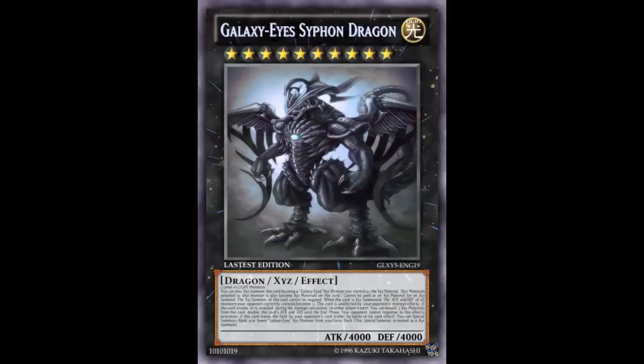And if by chance this card leaves the field by your opponent's card effect — I seriously doubt it'll be leaving by battle since it's 4000 Attack — by card effect, what card effect would make it leave? It's unaffected by card effects, so it would literally have to be a Kaiju. If you're being tributed to a Kaiju, you're leaving the field due to the opponent's effect. But if you somehow leave the field without having killed your opponent with this broken card, you can special summon one Rank 9 or lower Galaxy Eyes monster from your Extra Deck, treated as an XC summon, and just slap on another one.